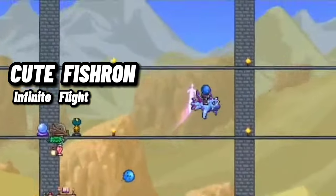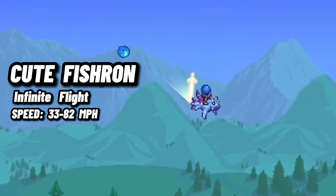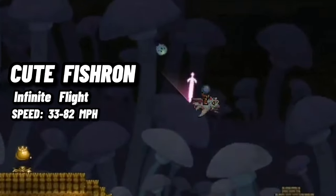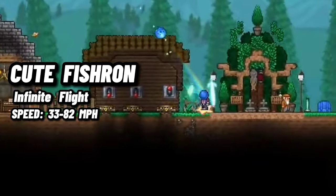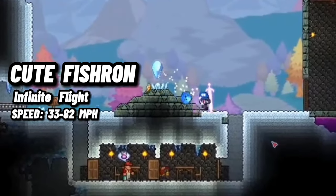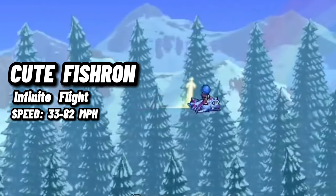The Cute Fishron can go 53 miles per hour normally, 67 miles per hour if your health is below 50% after leaving the water, and 81 miles per hour if you are fully submerged underwater. The only way to obtain this mount is through Duke Fishron's Expert Treasure Bags, but the mount more than makes up for the grind that can be necessary to get it.